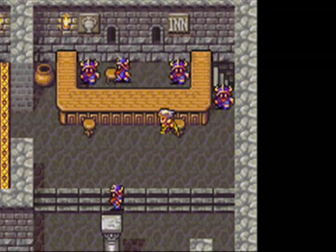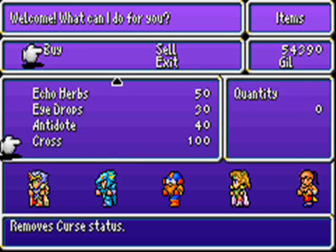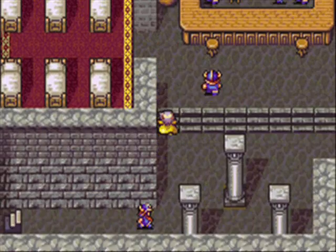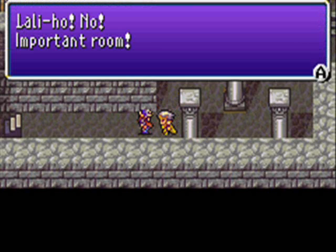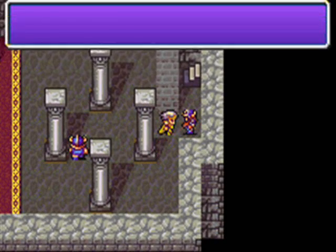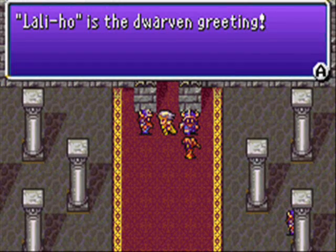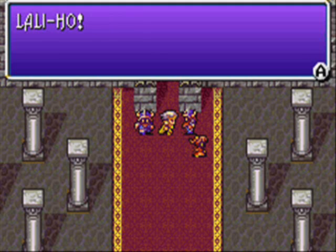Lally-ho! No — important room! There's a shop in here, but not much I'm interested in. Lally-ho! No — important room! I'm gonna say that every single time it comes up. Lally-ho! It's the Dwarven greeting. Together now — one, two, three... Lally-ho!